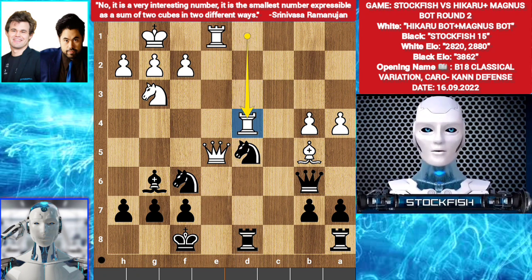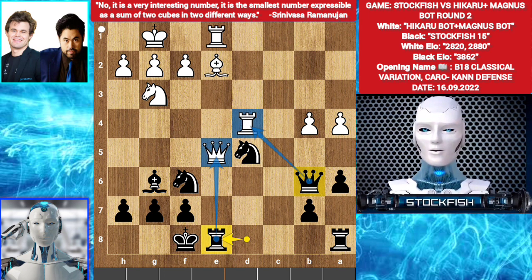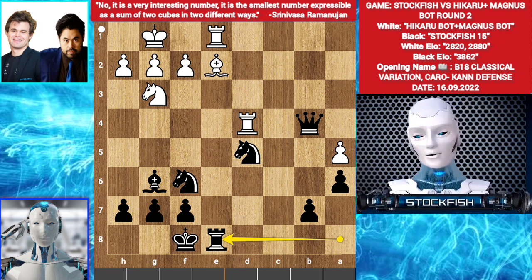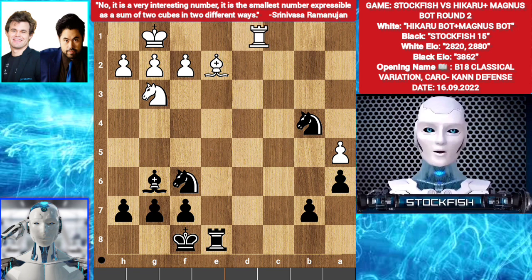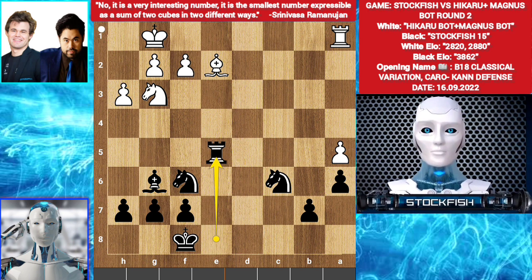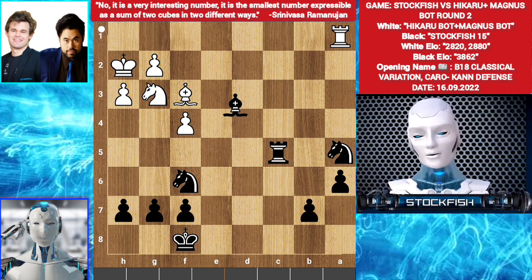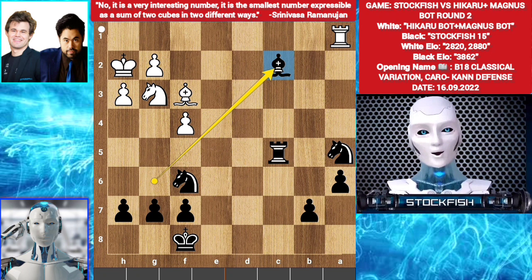Rook d4 by both of them. A6. Bishop e2. Rook e8, targeting the queen and the rook at the same time. The rook is protected by the queen; if the queen moves, the rook becomes unsupported. So they played a5. Queen takes b4. Queen takes e8 check. Rook takes e8. Rook takes b4. Knight takes b4. Rook a1. Knight c6. H3. Rook e5. F4. Rook c5. Bishop f3. Knight takes a5. King h2. Bishop c2. I'm putting on background music — enjoy.